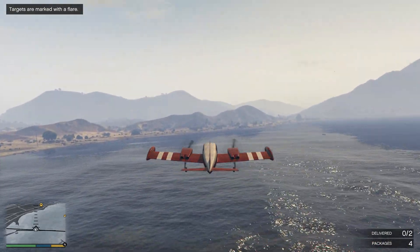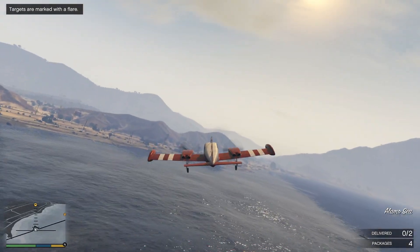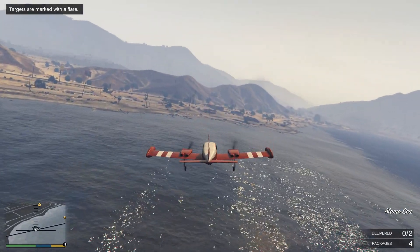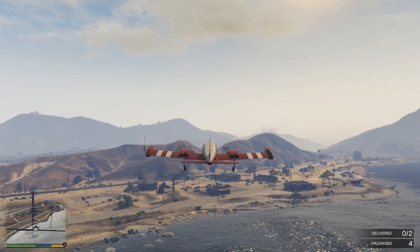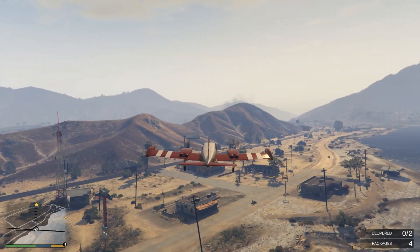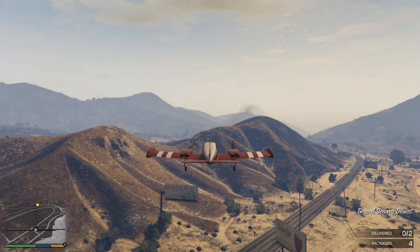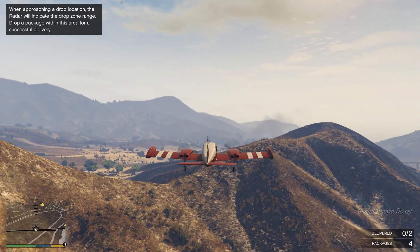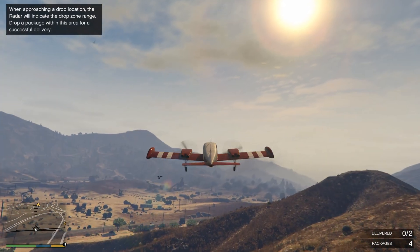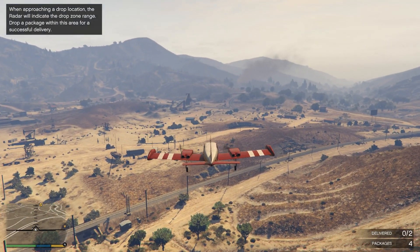Okay, what are these drops? There are two — one here and one there. The targets are marked on the flare. So how do I do this? When approaching a drop location, the radar will indicate the drop zone range. Drop a package within this area for a successful delivery.